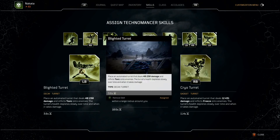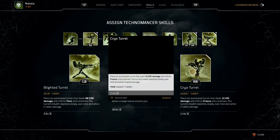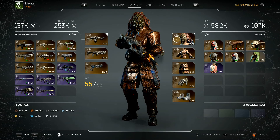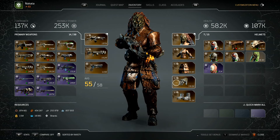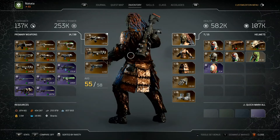As y'all know, you run the Blighted Turret, Cold Snap, and the Cryo Turrets. Pretty much I'm rocking all Techmonger gear, as y'all can see. I just got it decorated so I can look badass — looking pretty nice.